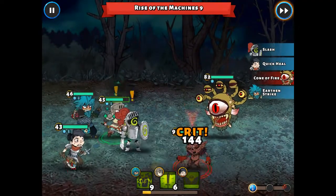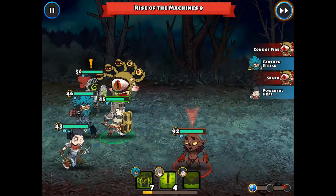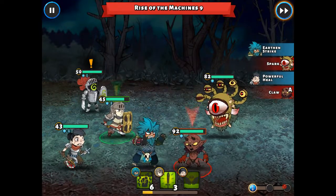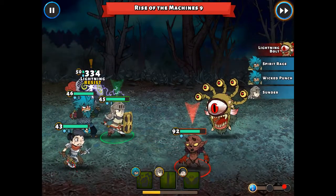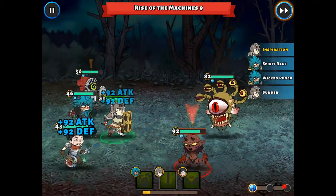This is another Mason-themed campaign, so for final stage completion you get a void core and a couple of celestial orbs. For that reason, I definitely advise trying to complete this one on extreme if you can.